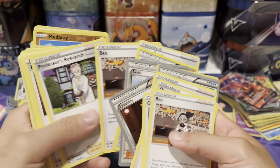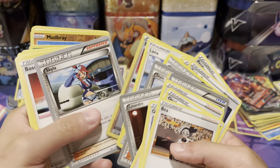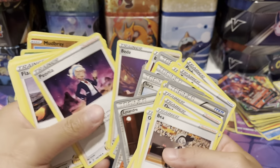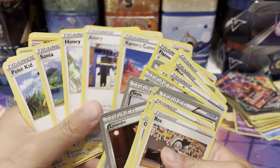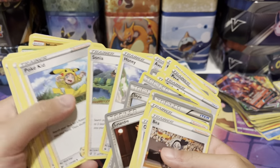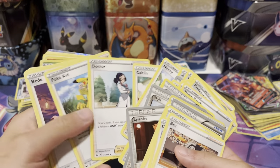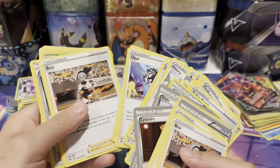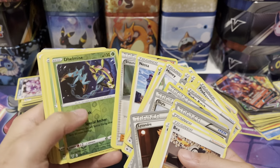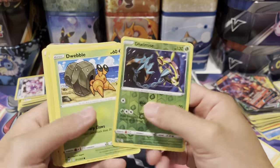These are pretty cool trainer cards, not going to lie. Pokemon Center Lady. Beattie. Lana. Boss's Orders. Skyla — a lot of repeats. Peonia. Flannery. Karen's Conviction. Got Avery. Honey. Sonya. These aren't really worth much. Pokekid. Caitlin. Doctor. Lucid. Opal. Beauty. Nessa. Shauna. A lot of trainer cards there.